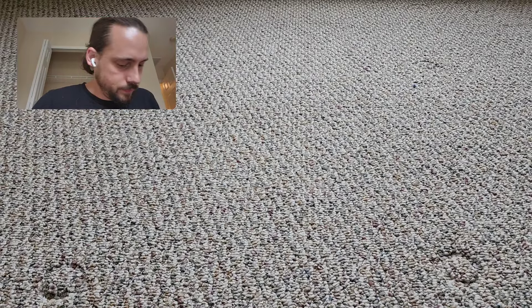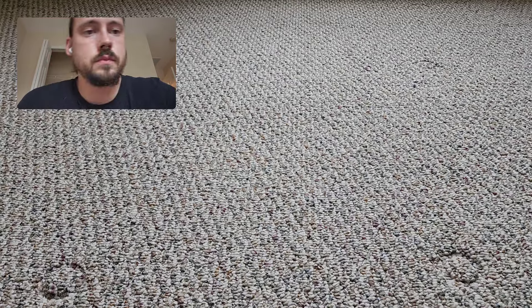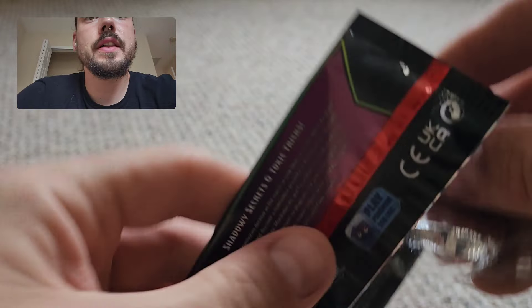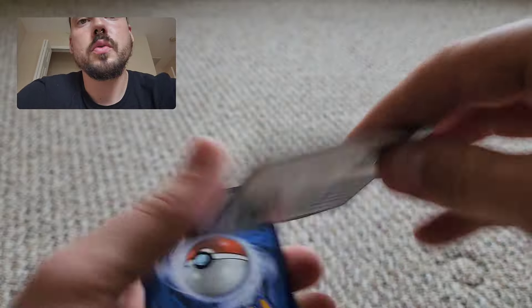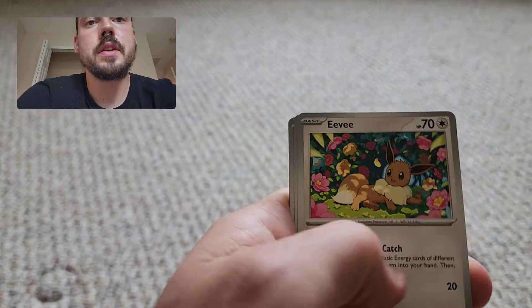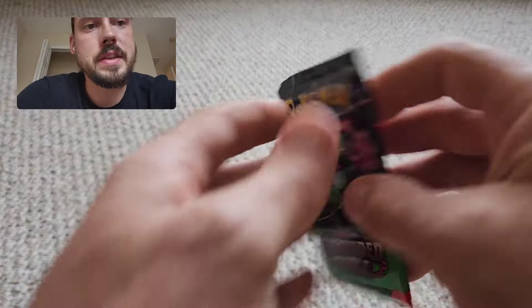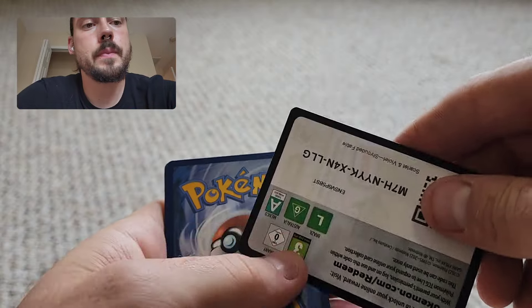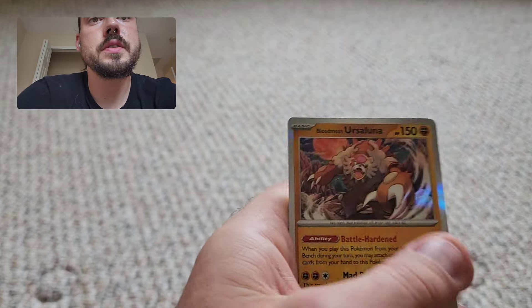Getting into number seven — code card, nine more packs. Home stretch here, second to last ETB. One SIR on the board and three illustration rares. I would love to up that count with these last two ETBs, preferably more stuff I need for the collection. Iron Moth, Absol, Haxorus. Maybe another Pheasandipity EX or two to recoup some of the cost. Fighting type energy hollow. Duskull, Decidueye, Ursaluna.